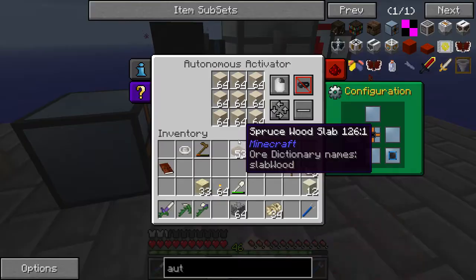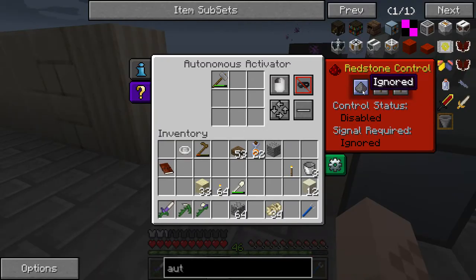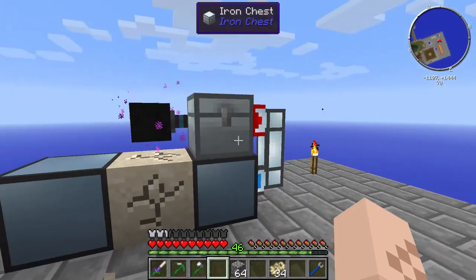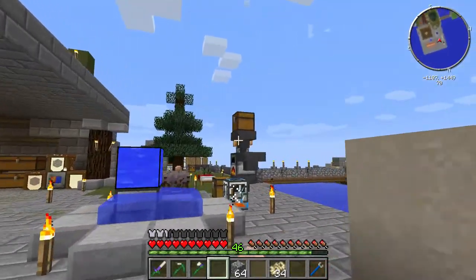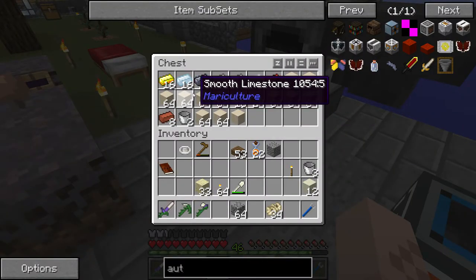Once you do that, you can turn this on. You just set these to ignore and it will start creating limestone. It'll just keep going until that hammer breaks, and it will make limestone for days. I've made a lot here, and I've taken quite a bunch of it and put it over into my furnace so that I can get smooth limestone and make cool stuff with that.